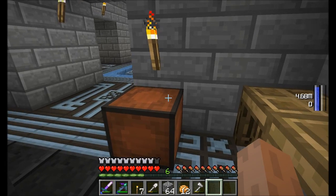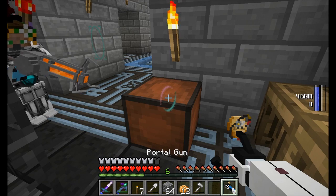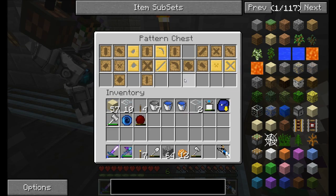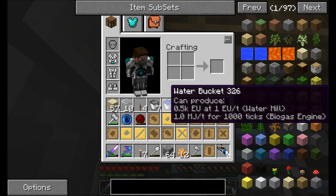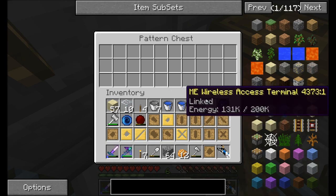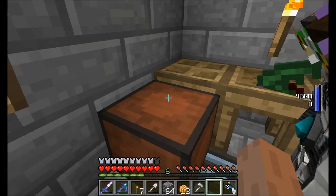Now here's the real question — can I move the pattern chest with a portal gun? That's a no. I can't move the gravity gun. That's unfortunate. That's gonna cause a mess. Incoming mess. Half of these patterns we probably don't even need anymore. But that's okay, no biggie.